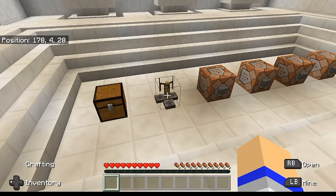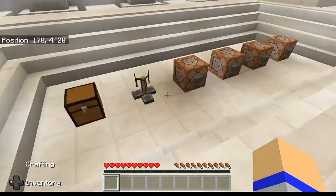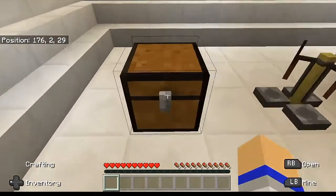Literally all you need to make any of this medicine inside of the game is a brewing stand — that is it. You're not going to need the lab table, you're not going to need the compound paper, or any of that. You're literally going to need just the brewing stand and obviously you're going to need some of the elements.